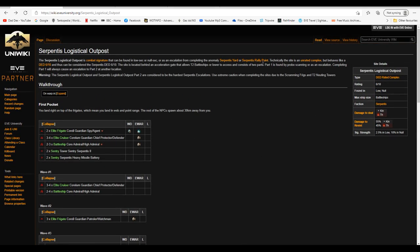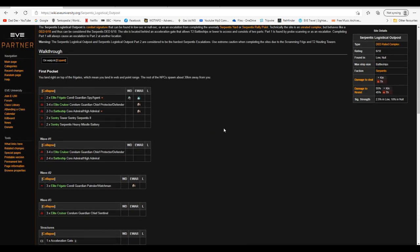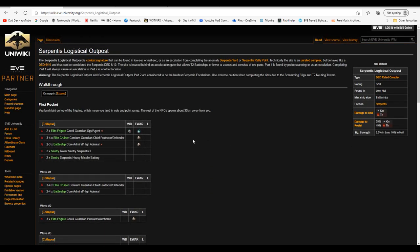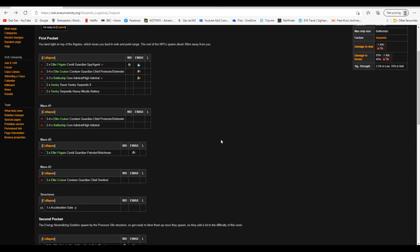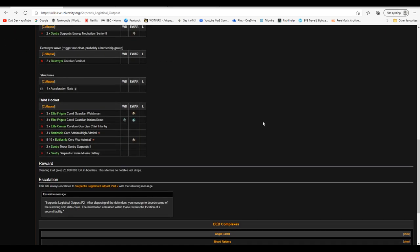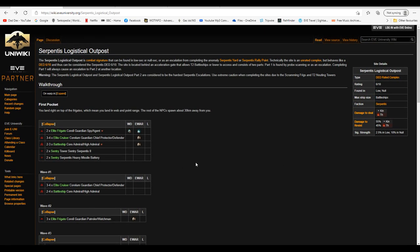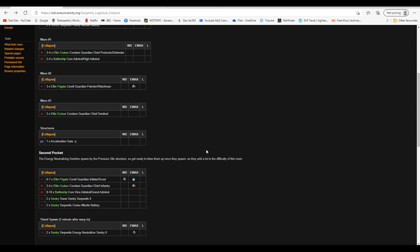Dexter has already run the first site on his escalation — he scanned it down in low-sec — and that escalated to the second site in the same system as my first site. So in this video we're going to run my first site and then his second site. We've got to run a whole site with no loot just to get to the site with the loot — but is it worth it? That's what we'll find out.